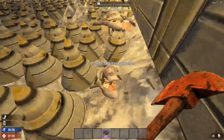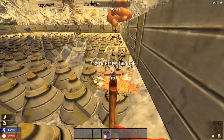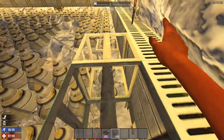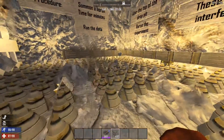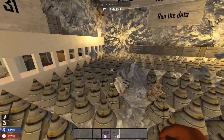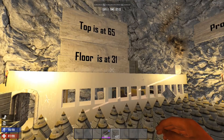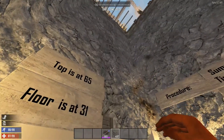Let's take a look out here. Bodies. So basically, we just have a large fall trap area. The top is at 65, way up there, and the floor is at 31. So that's somewhere around 34 blocks — something in there.